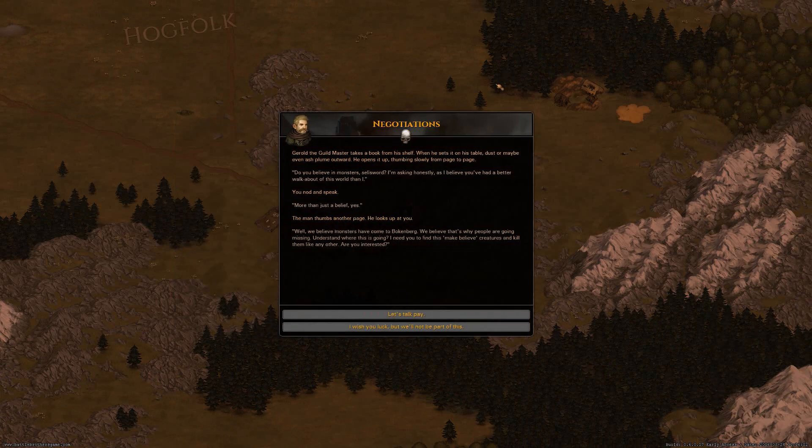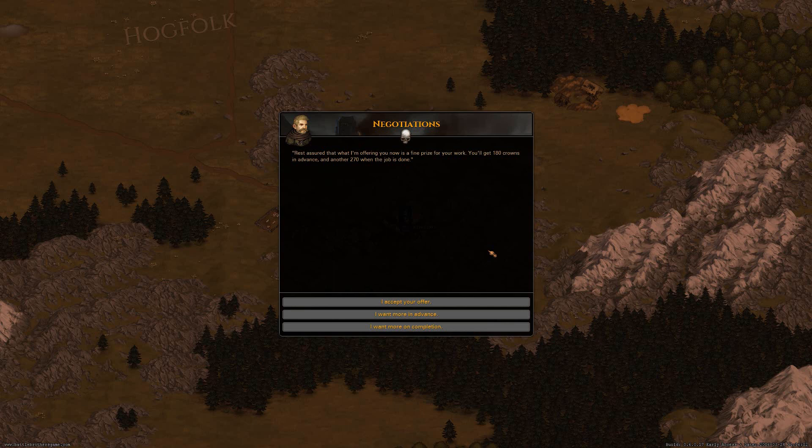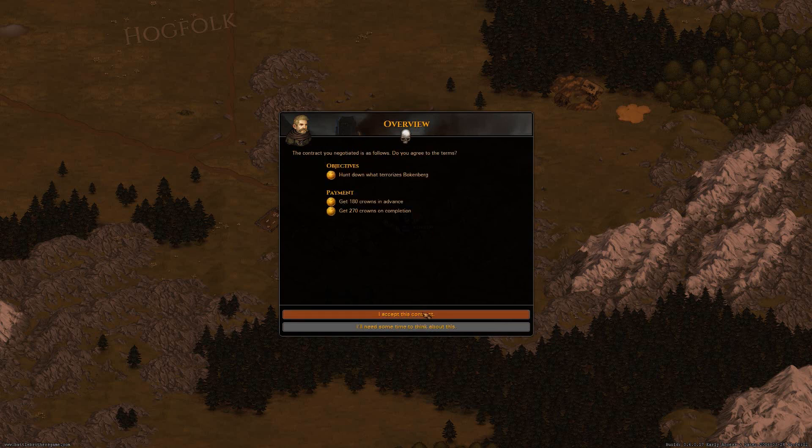Let's have a look at the mission. He takes a book from his shelf, sets it on the table — dust, or maybe even ash, plumes outward as it opens slowly page by page. 'Do you believe in monsters? I'm asking honestly, as I believe you've had a better walkabout of this world than I have.' I nod and speak: 'More than just a belief.' He thumbs another page and looks up. 'We believe monsters have come to Bockenberg — that's why people are going missing. I need you to find these creatures and kill them. Are you interested?' Of course — the right price. 180 crowns in advance and 270 on completion. 'More on completion?' 'Don't push me.'